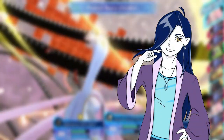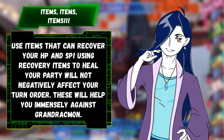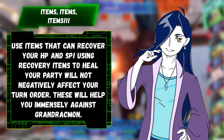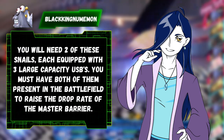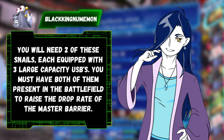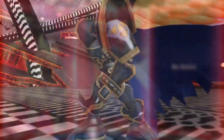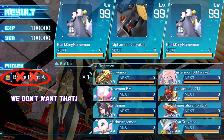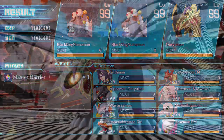Before you take him on again, here are some extra preparations. This is the point in the game where you can stop being stingy with your item use — stock up on lots of healing and SP recovery items and use them liberally. It should be in your best interest to bring two Black King Numemons, both equipped with three large capacity USBs each. These two are enough to guarantee that Grand Drachmon will drop an item — either a Brave Point A or a Master Barrier. Reset the game and fight him again if he drops a Brave Point A.